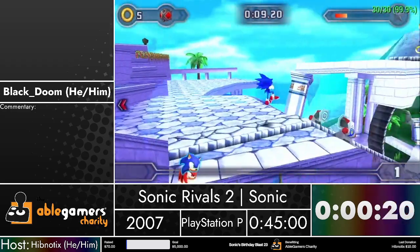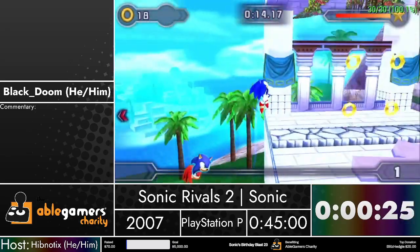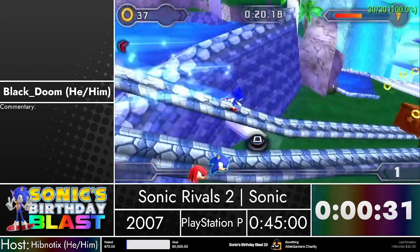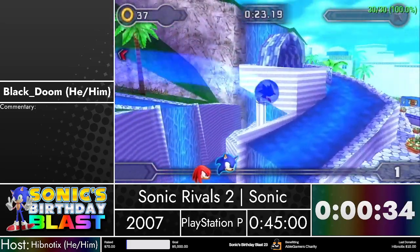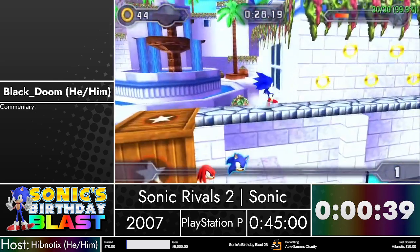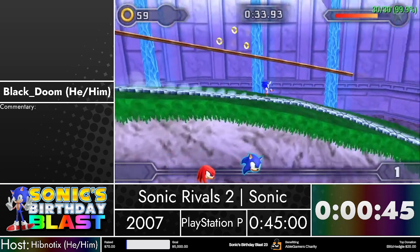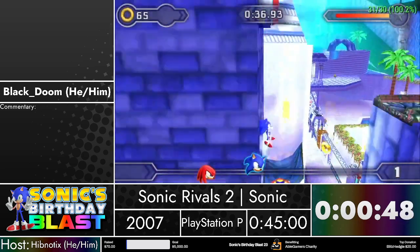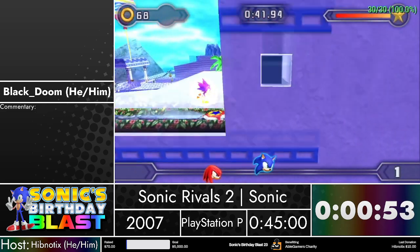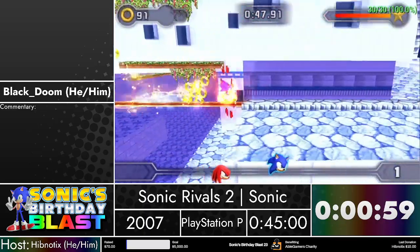The first thing I want to talk about is every character in this game has something called a Signature Move. If you look at the top right corner of the screen, you can see there is a little bar that is draining. That bar can be filled by collecting rings, destroying enemies, wooden crates, and whatnot. And when the bar is filled, you can perform a Signature Move. Sonic's Signature Move is called Sonic Boom - it gives Sonic a burst of speed and temporal invincibility, I think. I'm not sure on that.